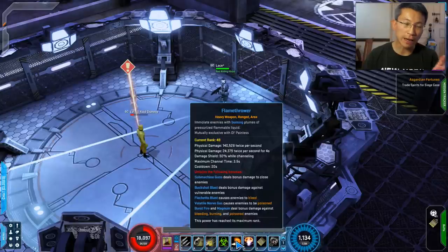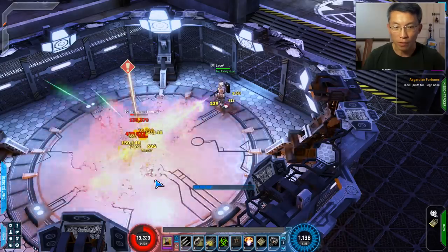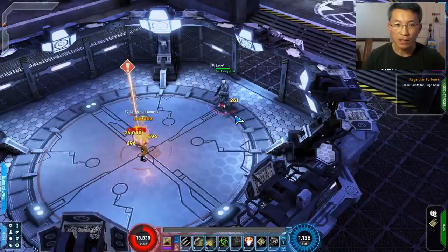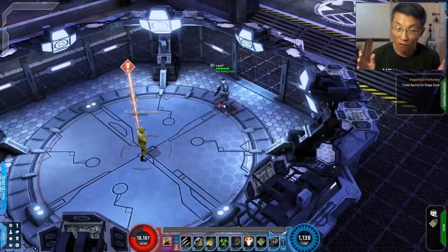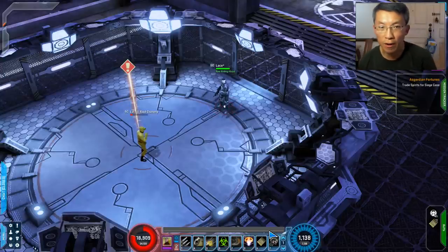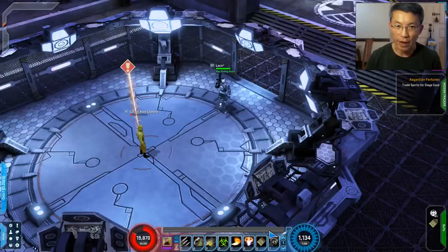Unless there are a lot of mobs around — like in a cosmic patrol environment — for single target, if you really want the Flame Flower build, I would not channel the full duration of the flamethrower, because if you don't fit within the 8.5-second reload time window, you're losing DPS. When you go to the real world, like cosmic patrol, the whole philosophy becomes different — you have to react to scenarios where you may use more Flame Flower or more Old Painless.